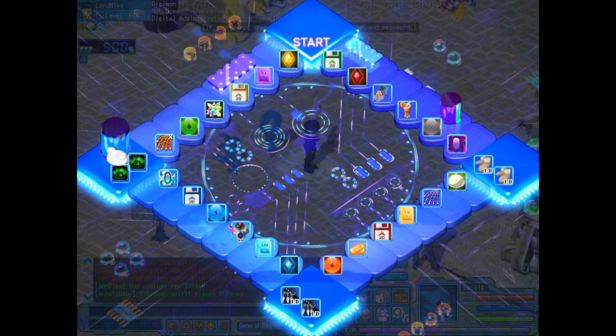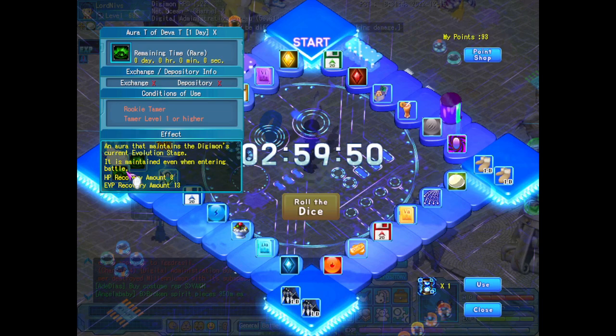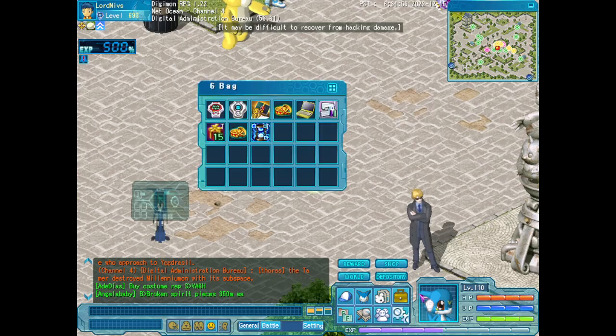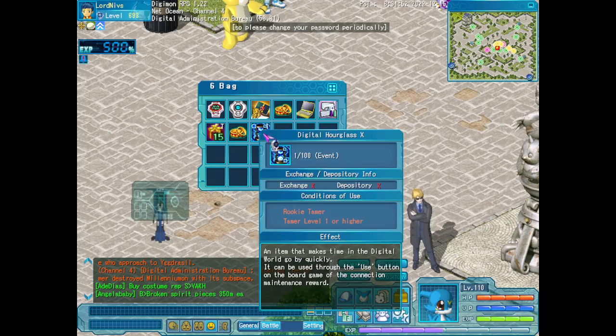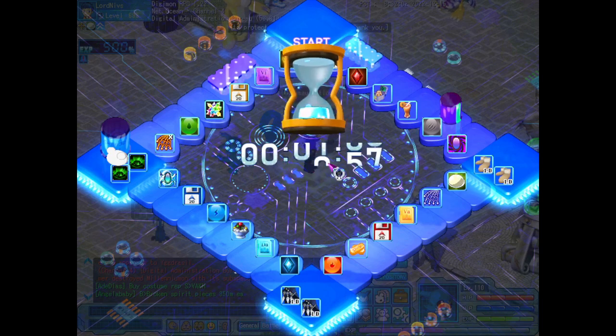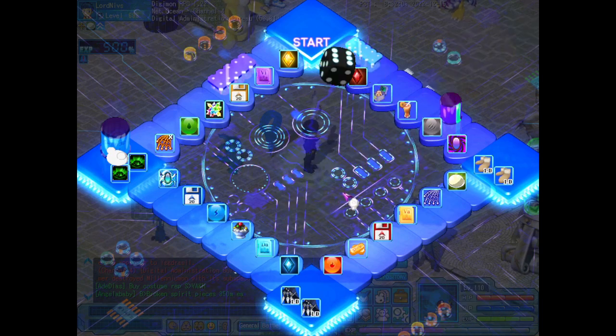Now it's four draws. When you have this hourglass item, you can draw again — you don't wait three hours. You just have to use it, and the timer will roll down so you will be able to draw again. Let's see.